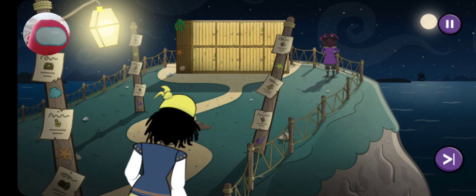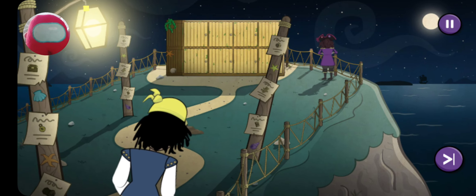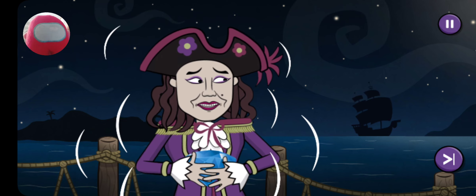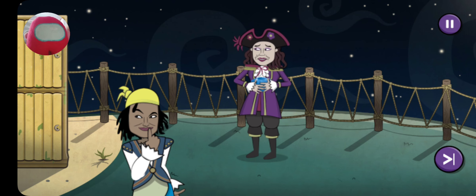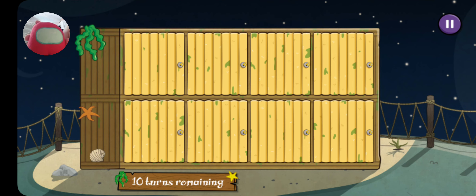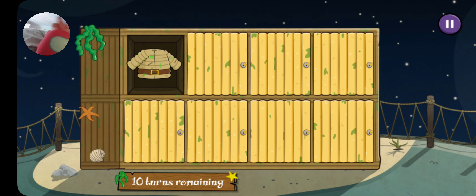Batten down the hatches - it's the lost property lockers, and there's Captain Captain! She looks chilly, she needs some extra layers on. An extra layer - find matching pairs!